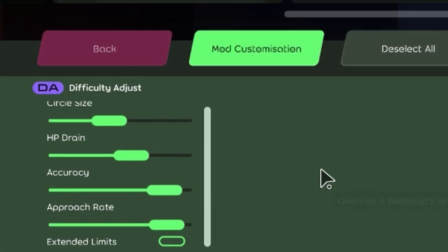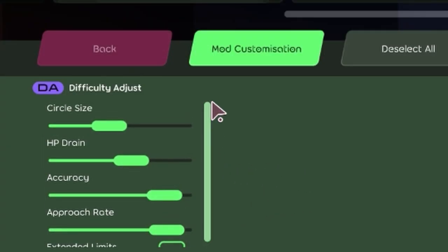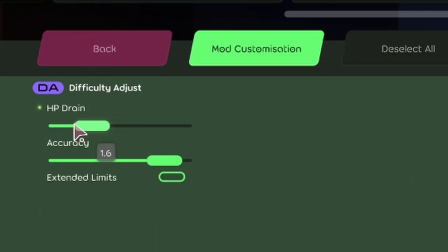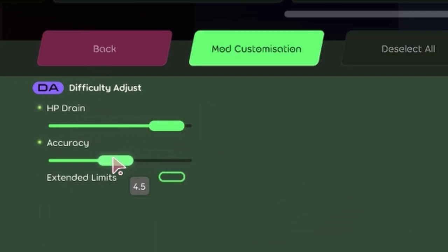This is Difficulty Adjust. It's a new mod in Lazer that allows you to change the difficulty settings of a map. For the most part, it only really affects the gameplay of Standard, as that mode has the most customization when it comes to creating maps. But it does also affect other modes. It honestly provides a lot of flexibility when it comes to playing maps, and allows you to customize them to your liking.